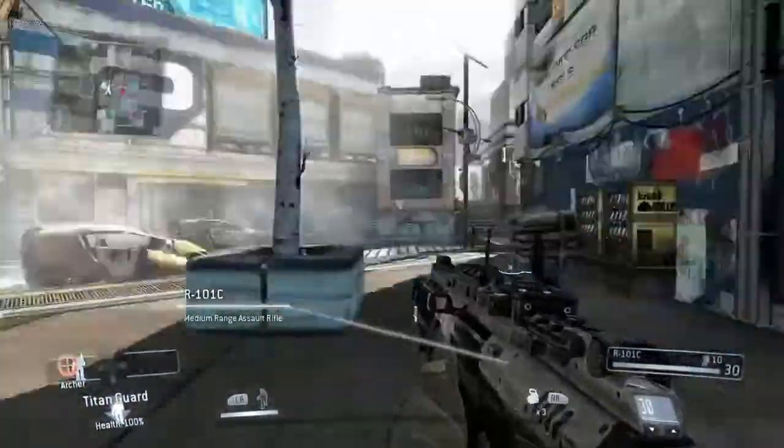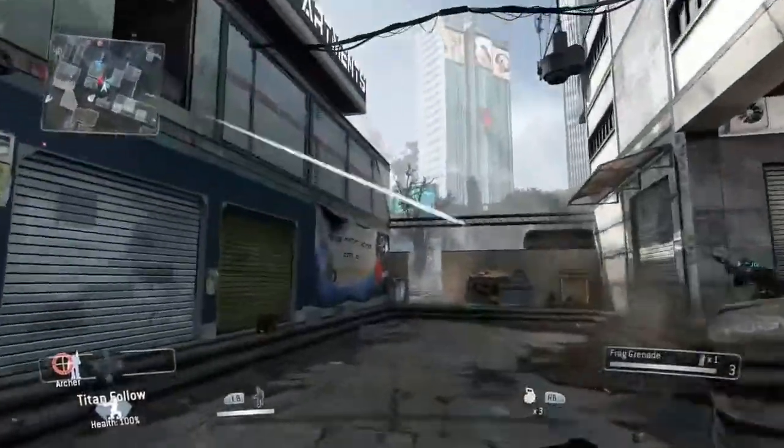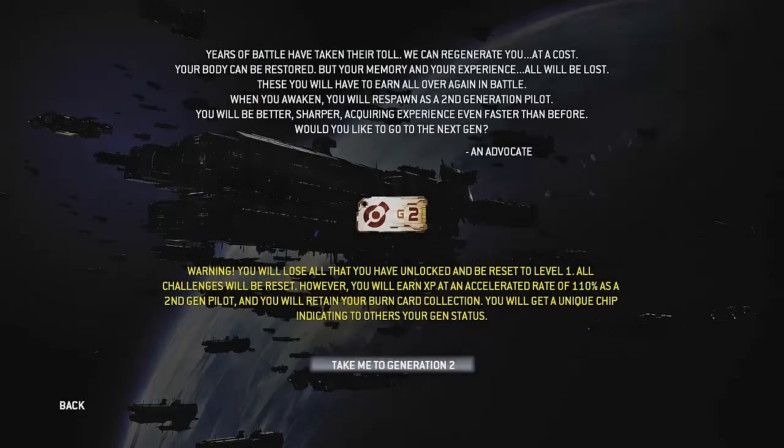And before I show you guys the 15 maps, here's something that Respawn has never mentioned in public before: a concept known as Generations. Similar to Prestige in Call of Duty, this adds an extra wrinkle to levelling up your character, where you'll be able to upgrade to Generation 2 and beyond, which will allow you to earn more experience points and get a unique chip. At the same time though, all your unlocked perks will be reset to level 1, although you'll be able to keep your burn card collection.